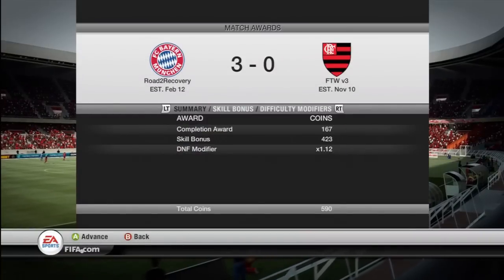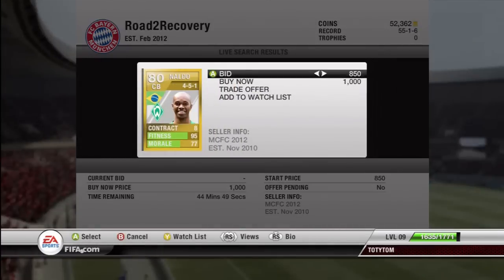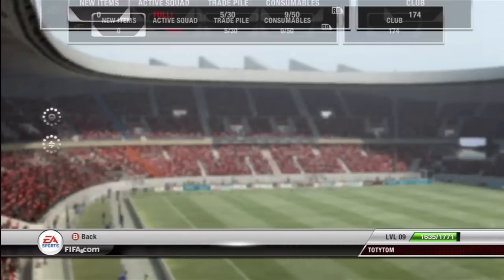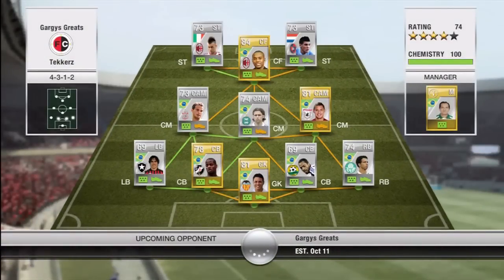We're still struggling after we got disconnected from a game a while ago, but hopefully our DNF will be back up to full within about 5 games — it goes up by 0.02 each game. Anyway, we go off and make our first signing for the team. We had to replace one of our centre-backs because he had like 53 pace, so we replaced him with Naudo who's very tall, very fast, good heading, good defending — a very good centre-back all round.